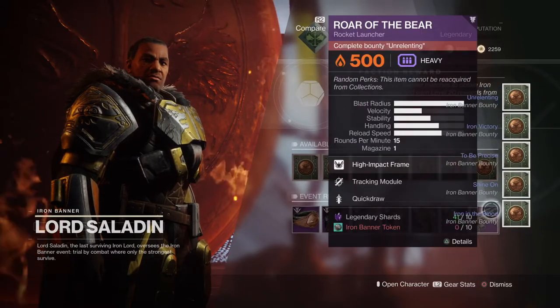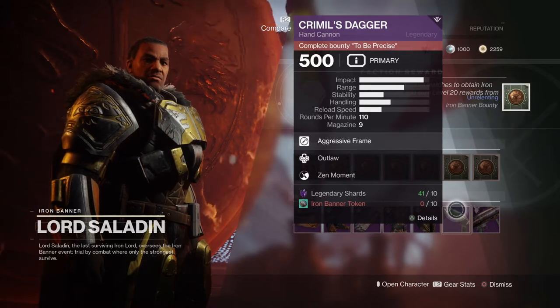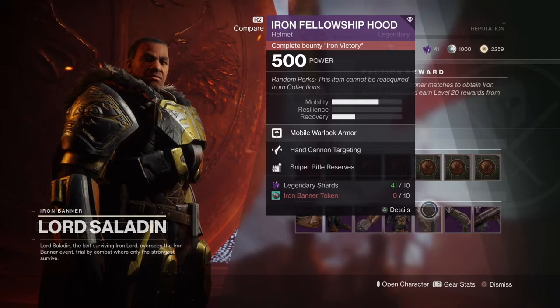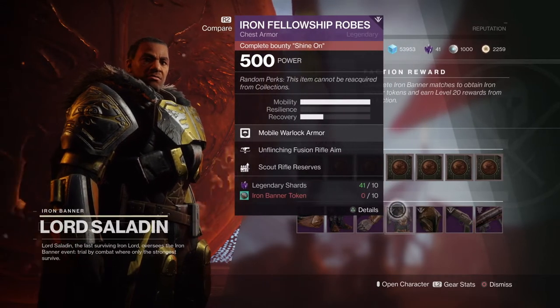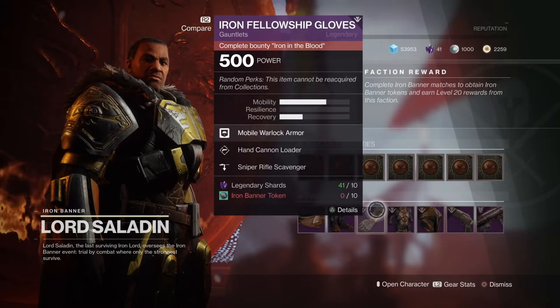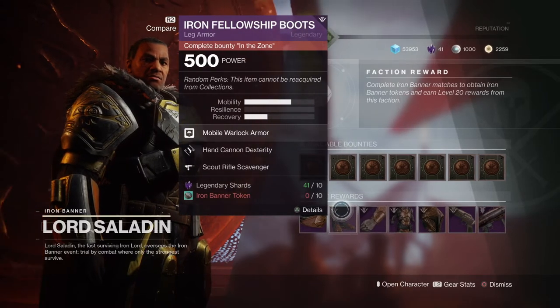This week it's going to be the Roar of the Bear rocket launcher, the Criminal's Dagger hand cannon — decent roll. Then the Iron Fellowship Hood, Iron Fellowship Robes — this is the Warlock by the way — Iron Fellowship Gloves, and Iron Fellowship Boots.